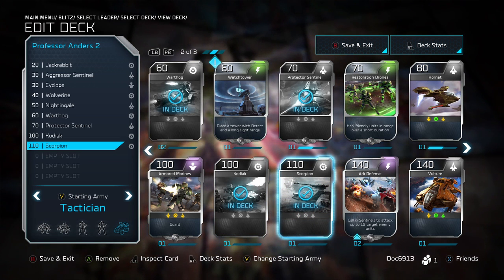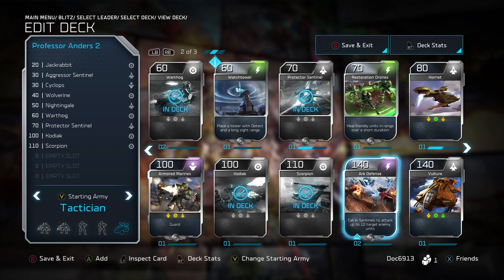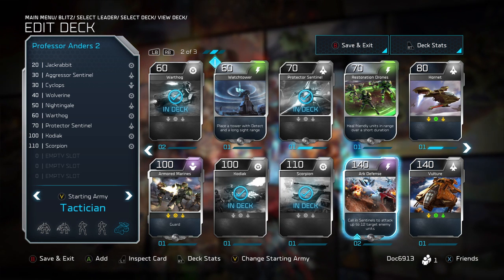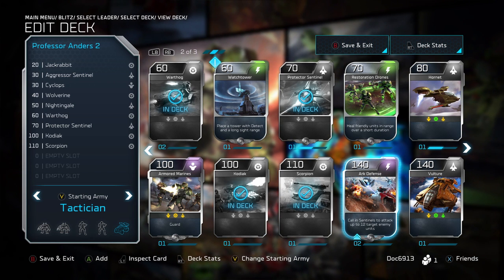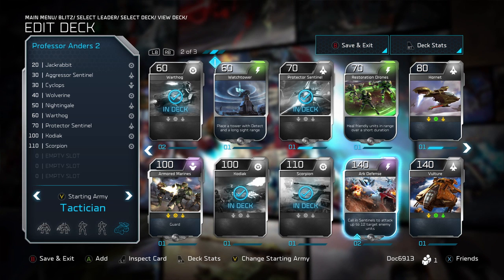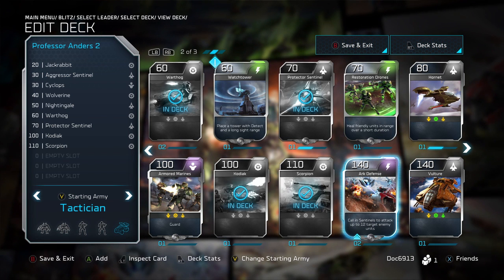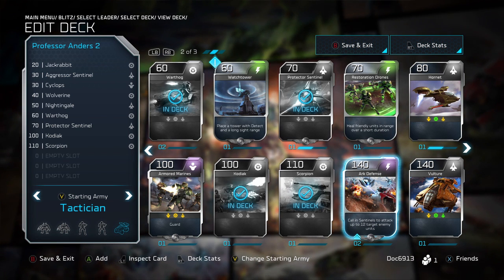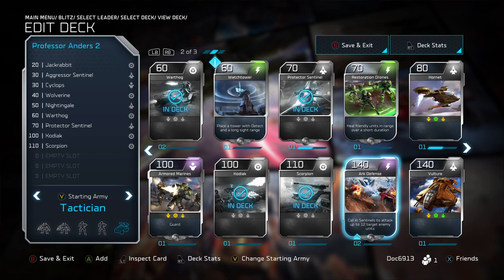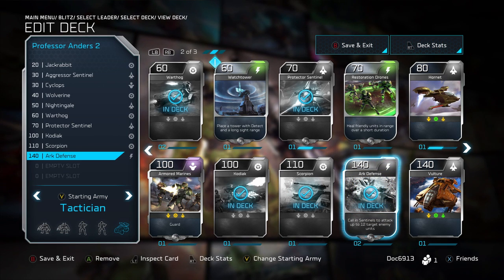I like having the Scorpion — it's a tough unit. I run a little bit more unit-heavy than power-heavy. But one of the better powers, and this is specific to Anders, is Arc Defense, which lets you call in a ring of up to 12 Sentinels to attack up to 12 different enemies. So if they're bringing a mass force to push you off a point, this thing drops in a lot of units and does good damage, while also keeping your units safe since the Sentinels will take the brunt of the incoming damage. So I always like to run that.